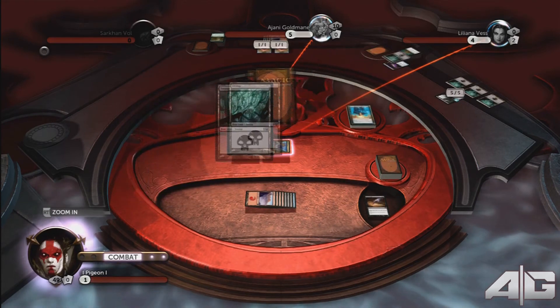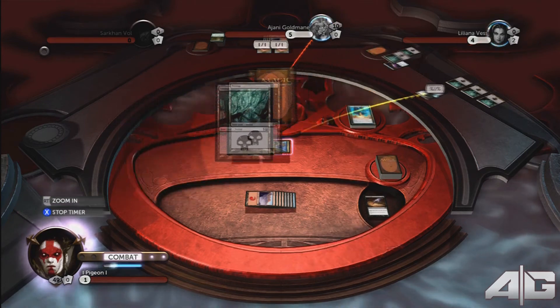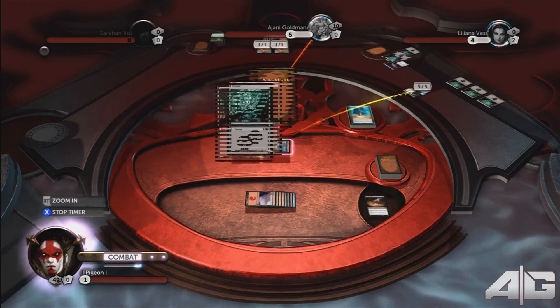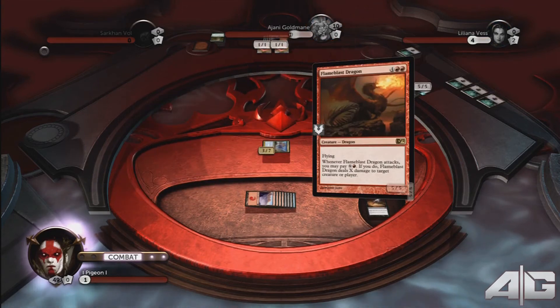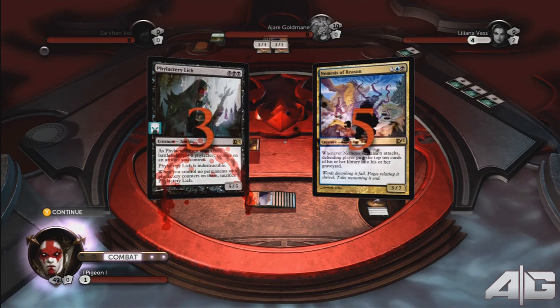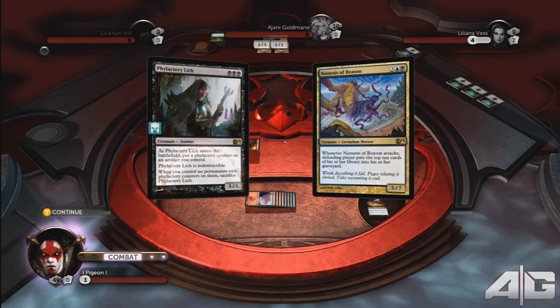Liliana Vess will have to sacrifice all of the cards in her deck thanks to Nemesis of Reason. The Flame Blast Dragon, as a flyer, will attack Ajani for five health, killing him off. And the Phylactery Lich and Nemesis of Reason will battle it out.